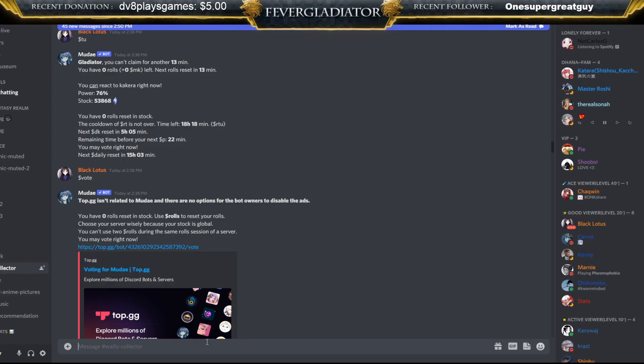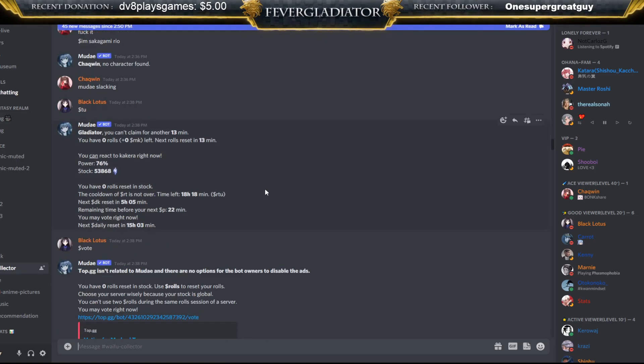To claim a character, right-click on the character and add an emoji. If you're on the Discord app, click the little add reaction button. When you roll a wish list character, the card will always have a heart underneath it that you can just keep your mouse over and click on quickly when it comes up.